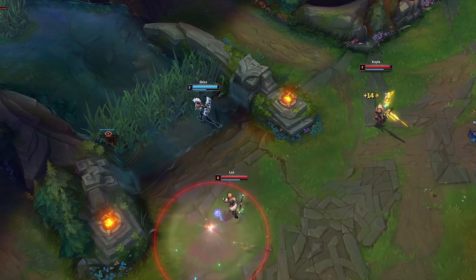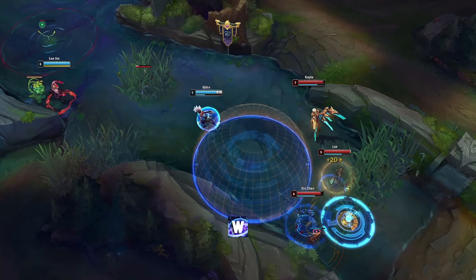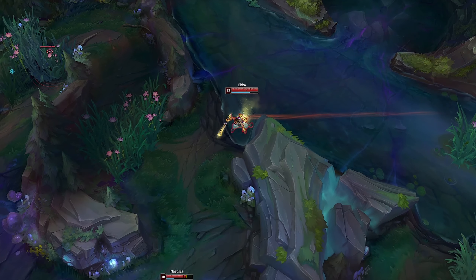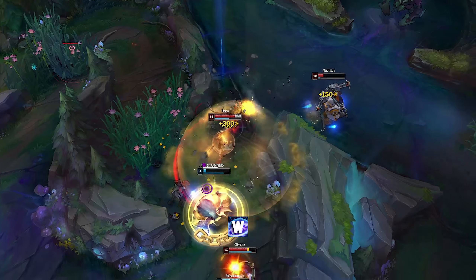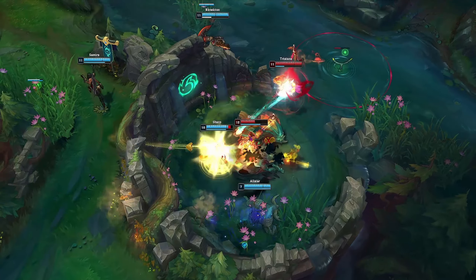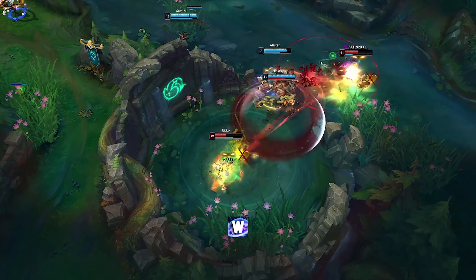When getting ganked, use the double in the direction you are running to slow or stun your opponents. Echo is very good at jungle fights because he can stun his enemies there very easily with W.